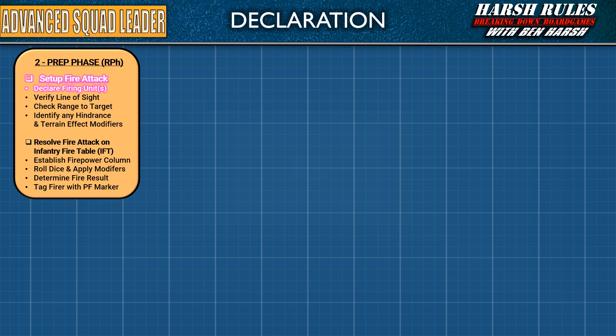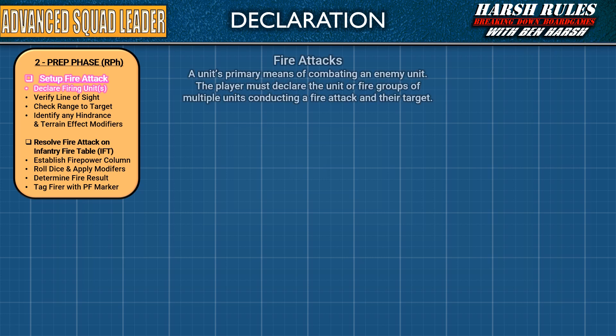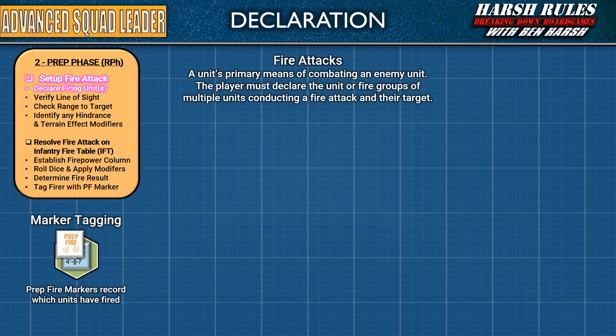Let's begin by walking through the process for setting up a fire attack. A fire attack is a unit's primary means of combating an enemy unit. Fire attacks can be conducted by a single unit, or a group of units known as a fire group. Typically, a unit may only fire at full strength once per turn. In the Prep Fire Phase, each of these fire attacks will be set up and resolved one at a time. After a fire attack is completed, the participating units are tagged with a Prep Fire marker to keep track of things.